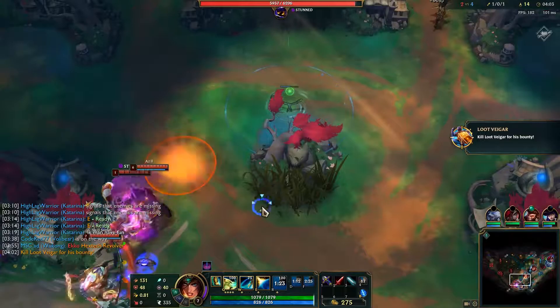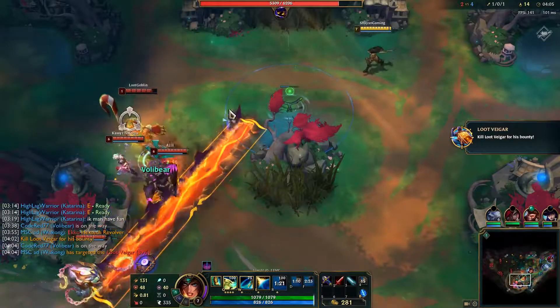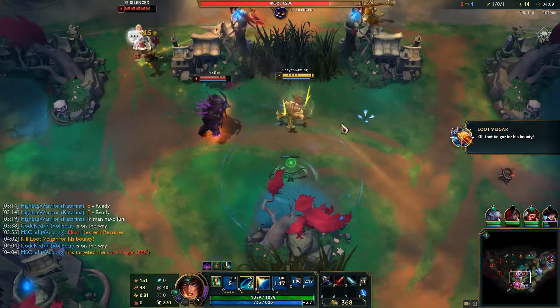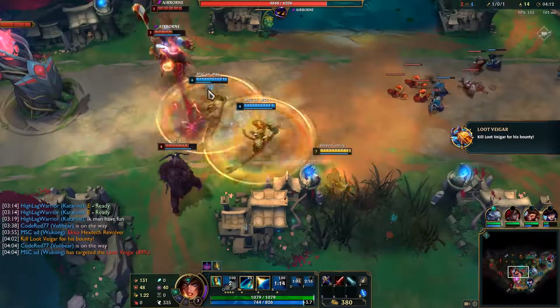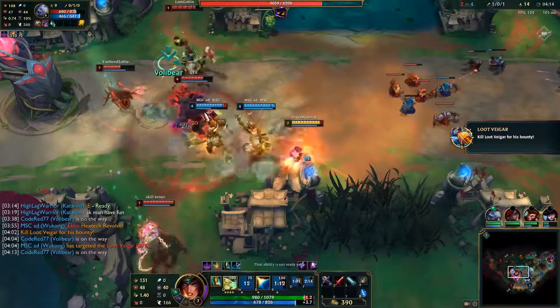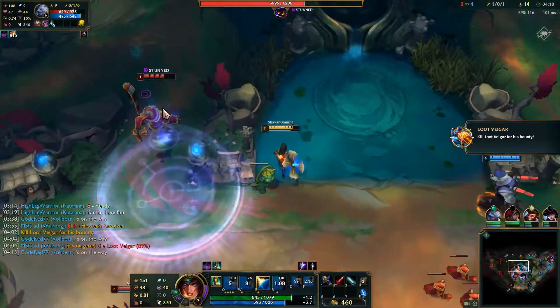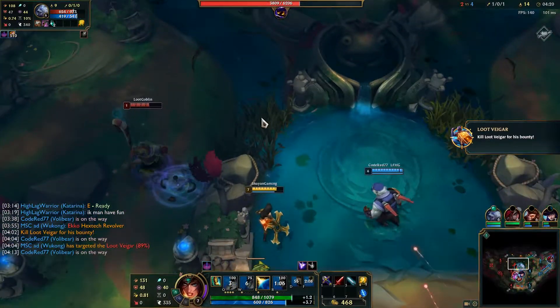In case we've been beating up Teemo too much, we also have Loot Veigar in addition to Loot Teemo. Auto attacking either of them grants you gold, and whoever gets the last hit wins the event. Veigar can also use Dark Matter and Event Horizon while running away.